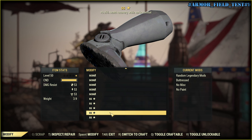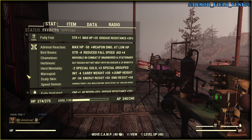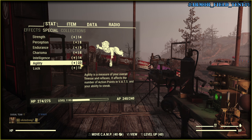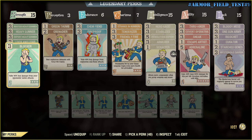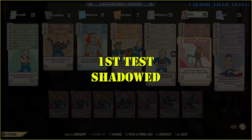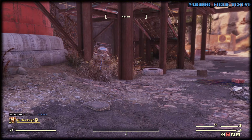Here are my Mutations, my Specials — Agility 23 — and my perks. What's important is Sneak and Escape Artist; nothing else matters. Sentry Turret, how's your day?